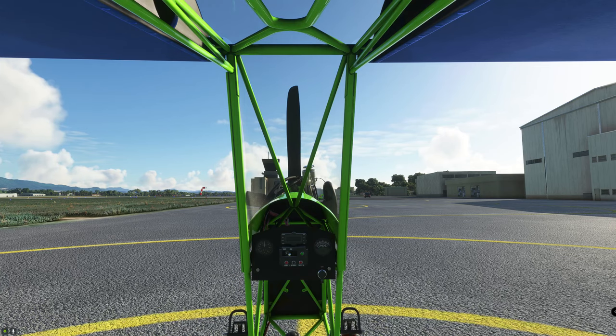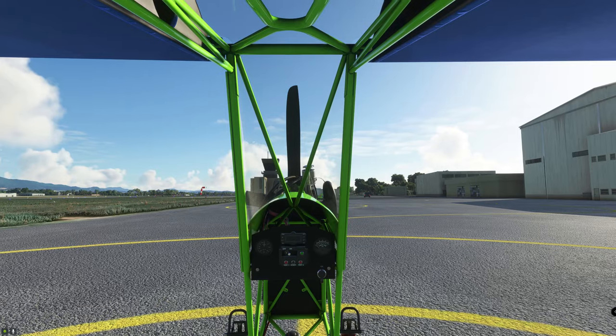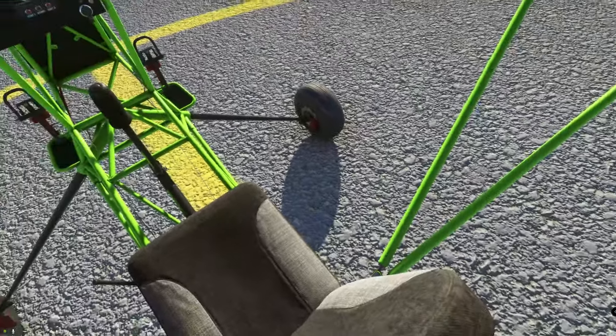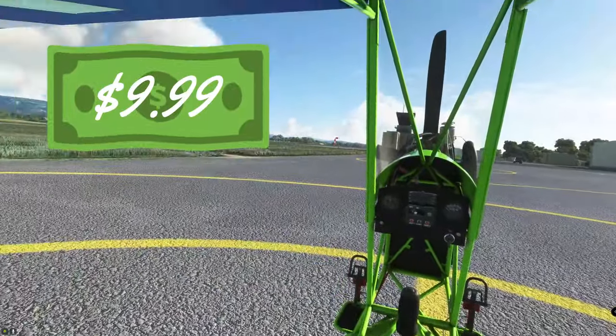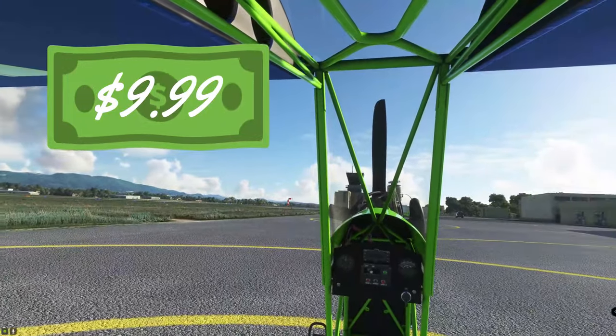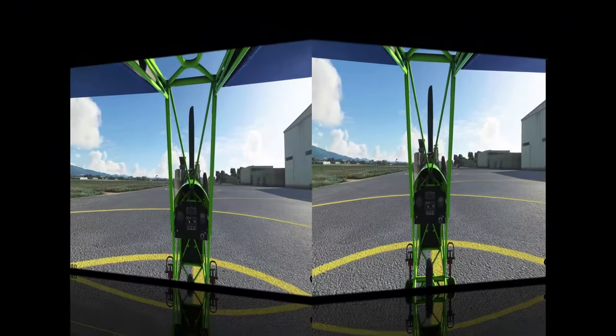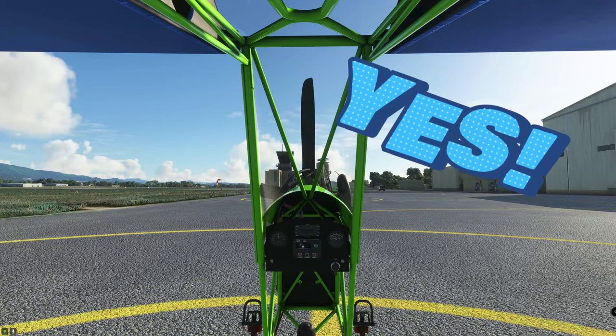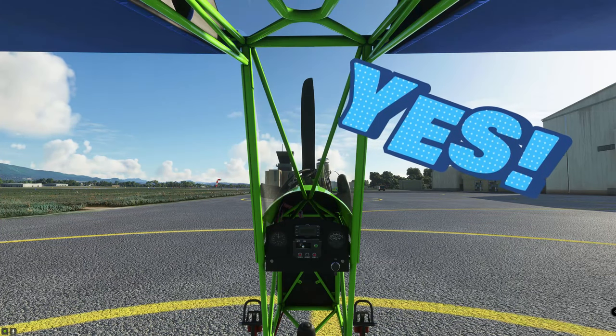Welcome back to the cockpit of the beautiful Ultralight 103. If you haven't seen this one yet, you can head right over to the marketplace and pick it up there for a measly $9.99. So let's get right into the PAPI lights — just what are they, and how can they be used for your VFR flights?